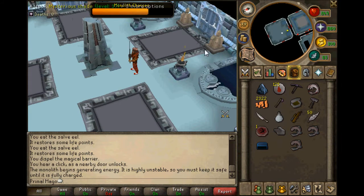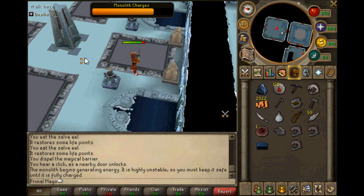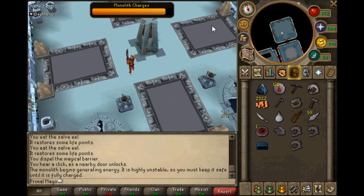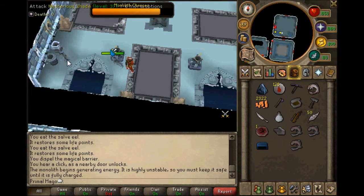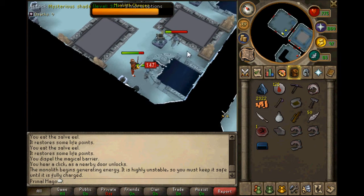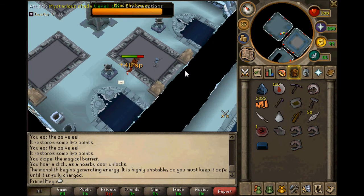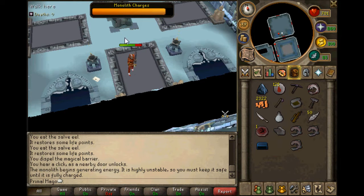A monolith here charges like this, and these shades pretty much just blast at it and lower your charges. So what you want to do is kill them and take care of that - pretty easy, self-explanatory. If you're doing it by yourself like I am right now, attack one of them and go for the next one so the monolith is charging while you're attacking them and they're not reducing your charges.